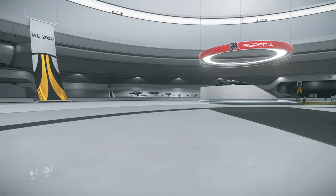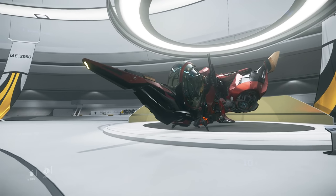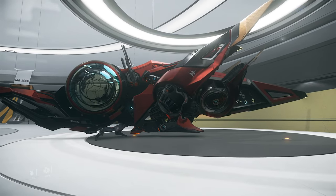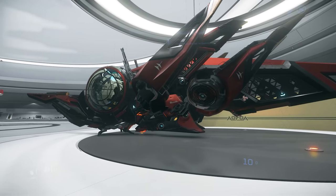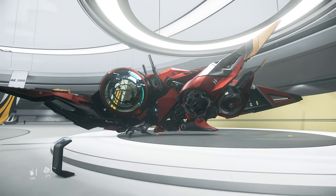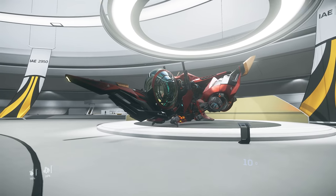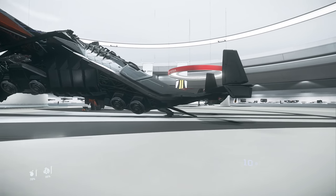On the right side we've got the Khartu-al, the Xi'an light fighter. I'm waiting for the flight model to be finalised before judging it, because it's going to be much more strafe-y with a different type of manoeuvrability compared to other ships, thanks to those articulated thruster rigs. I'm not a massive fan at the moment — they're a bit too bug-like for me — but for some more skilled pilots in certain situations, they're going to be absolutely fantastic.